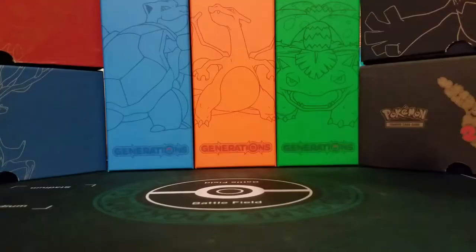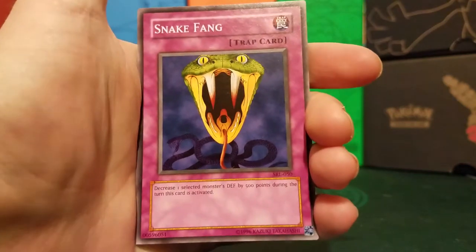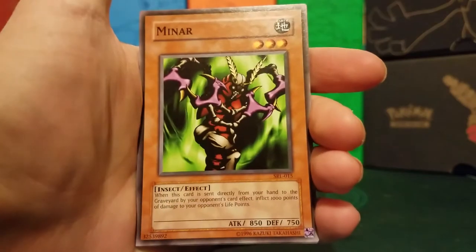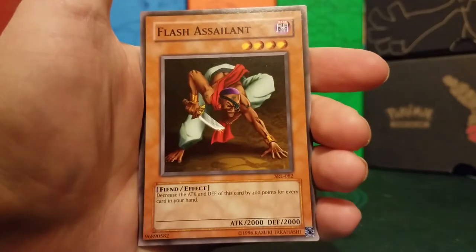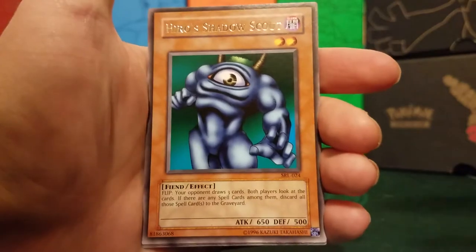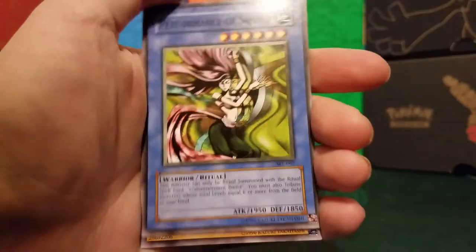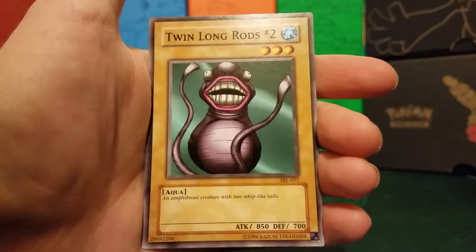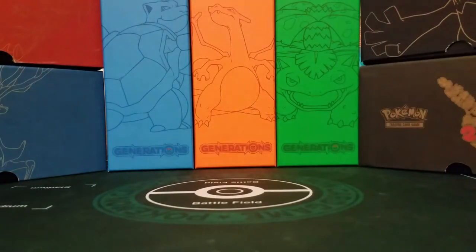Getting any Upstart Goblin in a Spell Ruler pack means you get your money back. Second pack: we start with Snickfang, Minar, Stone Ogre Grotto, Flash Assailant, Hero Shadow Scout is our rare, then Eternal Rest, Performance of Soul, Twin Long Rods, and one more Boar Soldier. There we go.